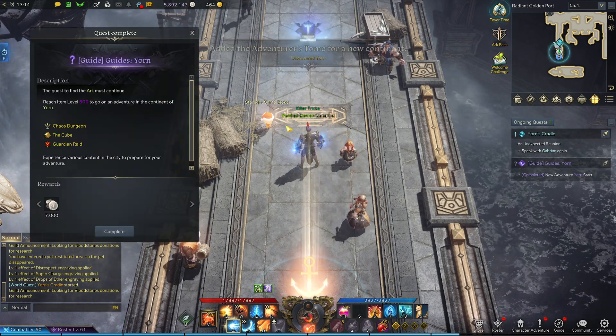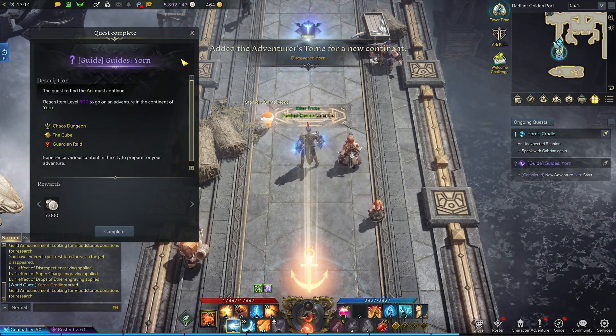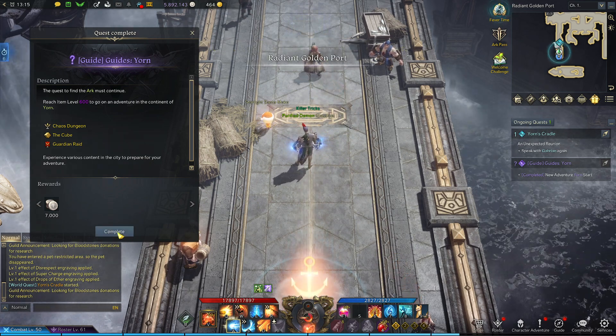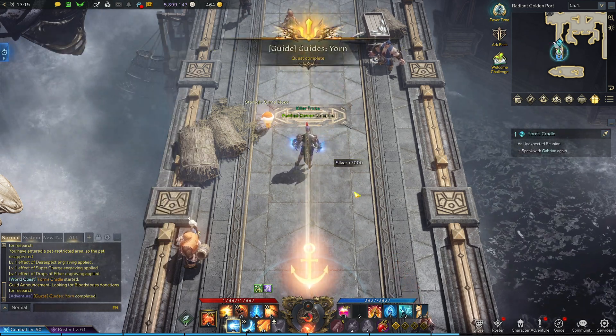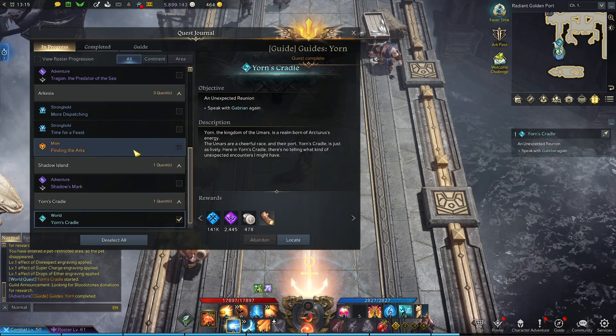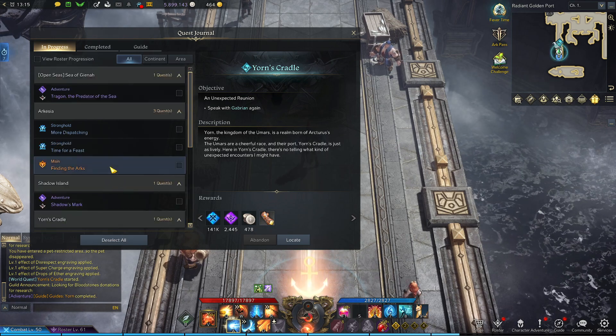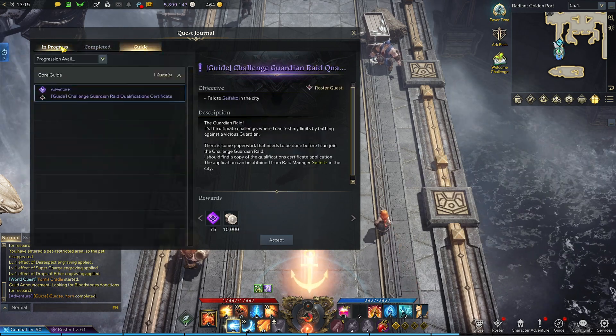Ongoing quest — adventures to new continent, discover Yorn. Let's go ahead and complete this one. Now we'll uncheck it because we are not going to start Yorn yet — go back there a little bit later.